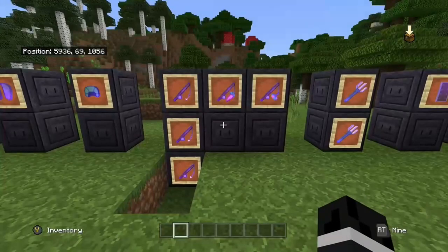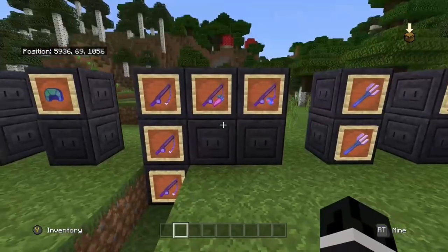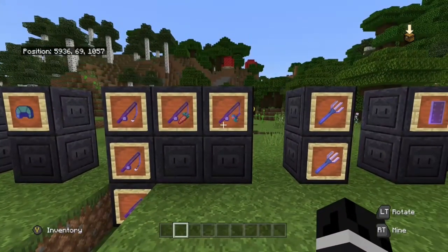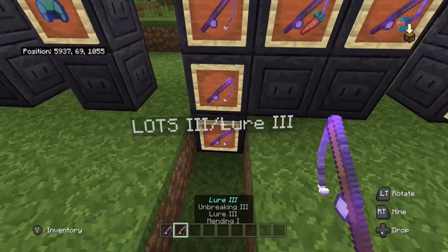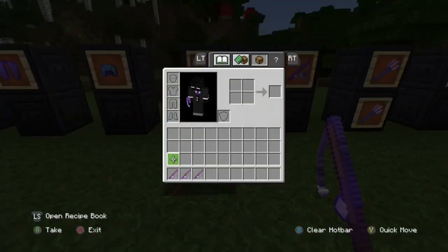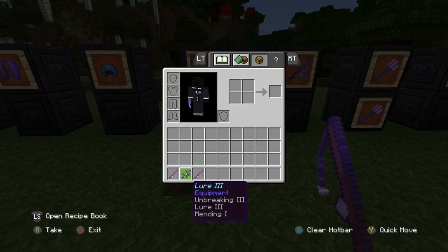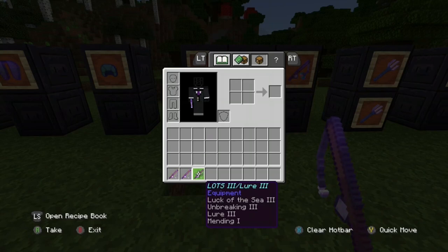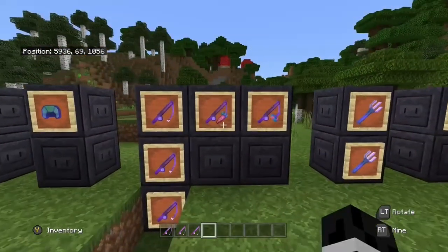For fishing rods there are the ones you fish with and the ones used for pigs and striders. For fishing rods: if you're looking for treasure use luck of the sea 3, unbreaking 3, and mending. If you're looking mostly for fish, replace luck of the sea with lure 3. If you want a balanced amount of both, use a rod with both enchantments — I use that one a lot.